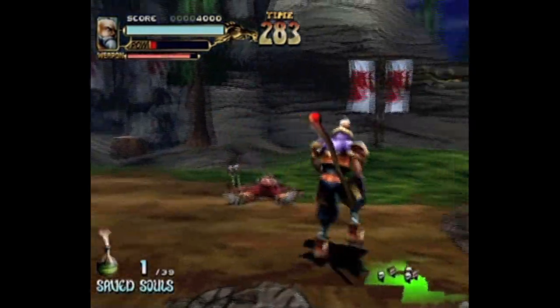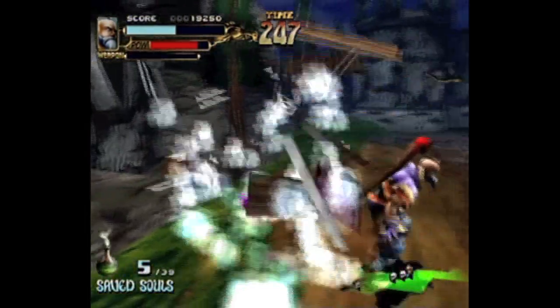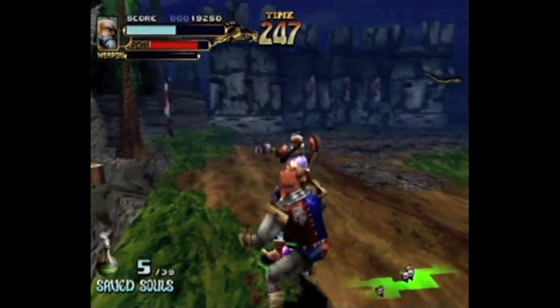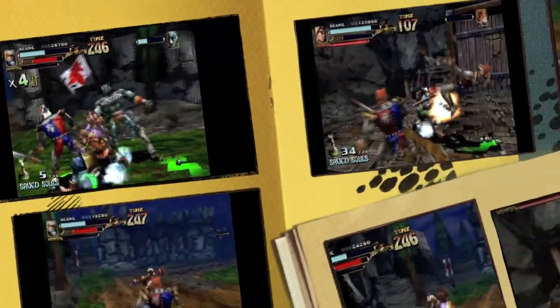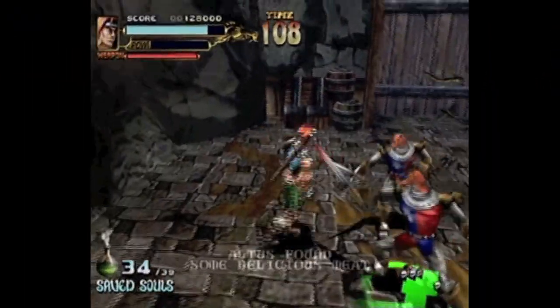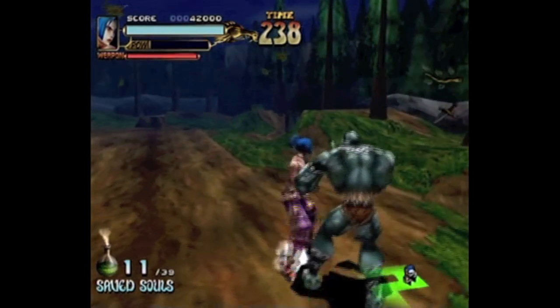The combat is fairly simple. You press X to punch or swing your weapon, Y to kick, A to block, B to jump. You can jump punch and jump kick by combining the jump and attack buttons. You can also use the D-pad to strike out in a reverse punch or kick by pressing the correct button.